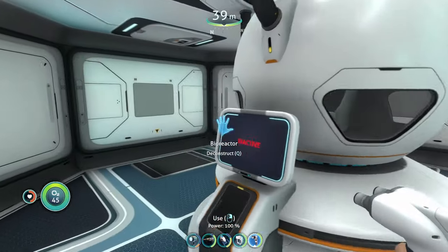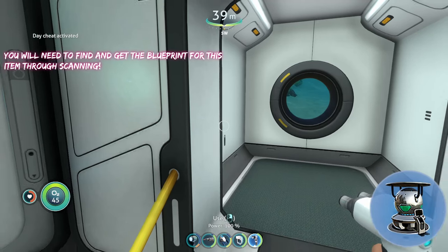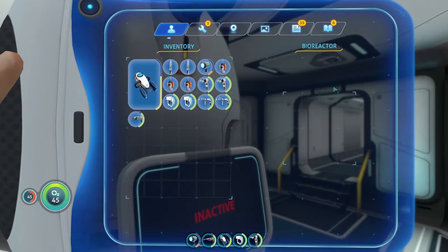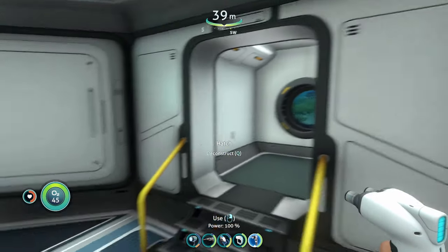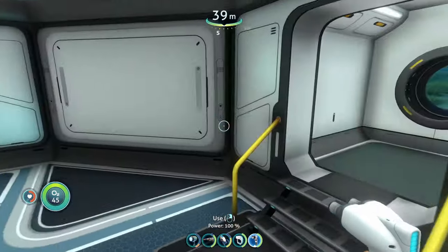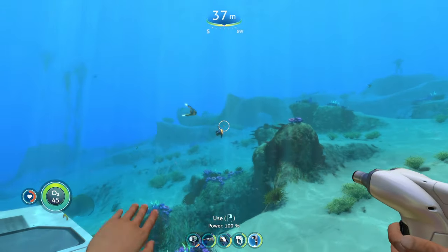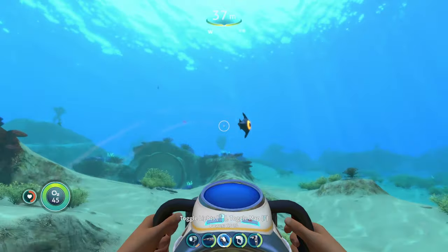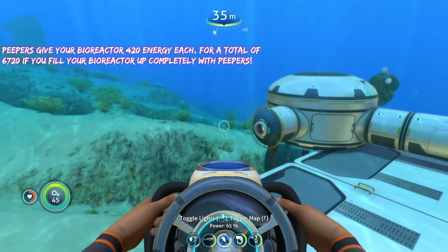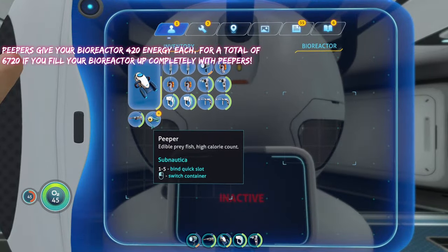The last thing you're going to want in your base at the start of the game is a bioreactor. The bioreactor is a super good source of energy throughout the game. Whenever you put living things in there — plants, food, fish — it'll generate power and can generate a max of 500 at a time. Biofuel is easy to get, especially in the safe shallows where peepers give a lot of energy and are super easy to catch.